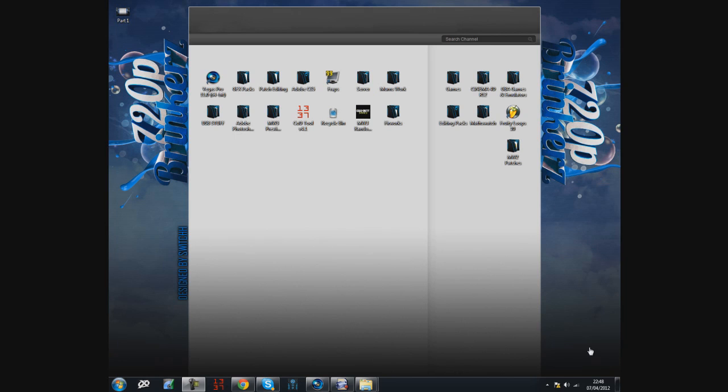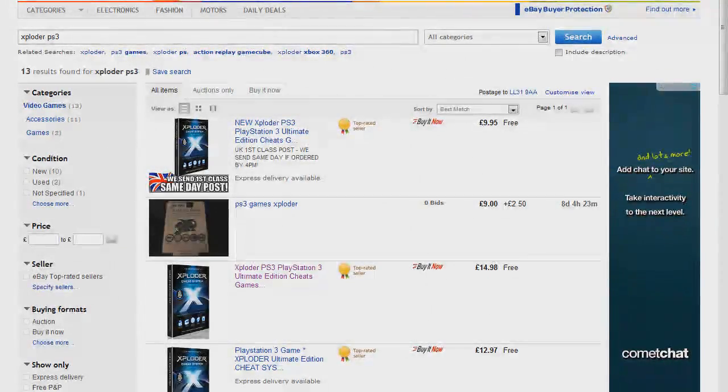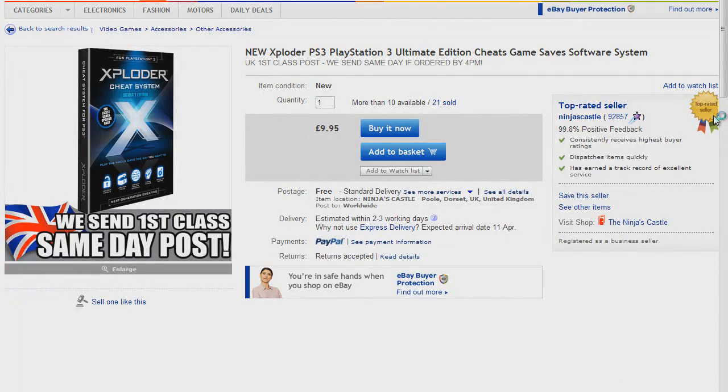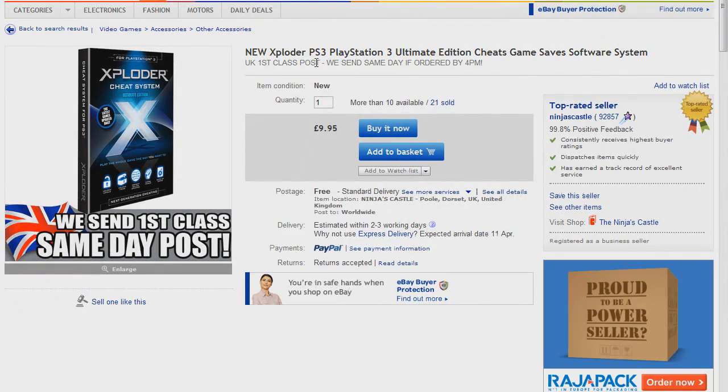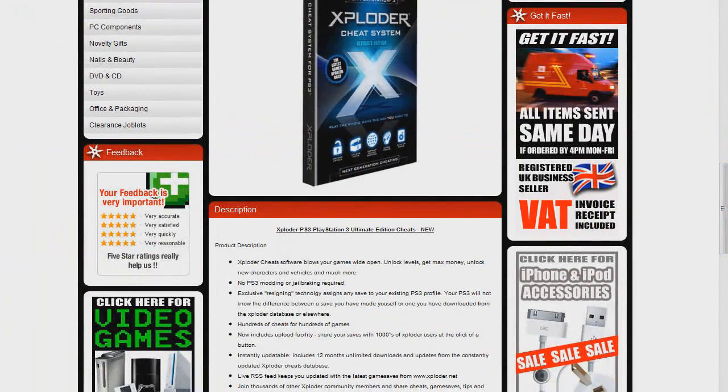You're going to need a program called Exploder. You have to pay for it — I've tried getting it for free but you can't. Just pick it up for $9.95, it's really cheap, it's really good. I'd definitely get it — it's worked a charm for me. Just buy that $9.95; if you haven't got it and you can't afford it, then I'm sorry but you can't do this tutorial.